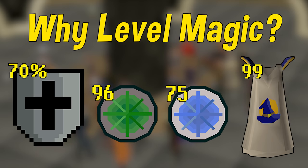Magic is also incredibly important because it adds to your magic defense level, which protects you from magical attacks. 70% of your magic defense is actually determined by your magic level, not your defense level — the other 30% is defense. And finally, we have the magic 99 cape, which arguably has one of the most useful perks in the entire game. Magic has four separate spell books, and the 99 cape allows you to switch between all of them from anywhere up to five times a day — incredibly useful and worth getting 99 for.